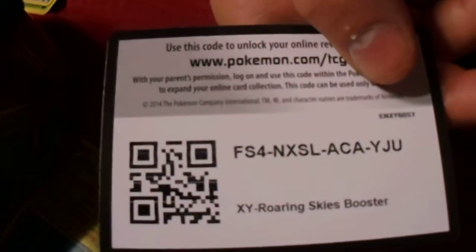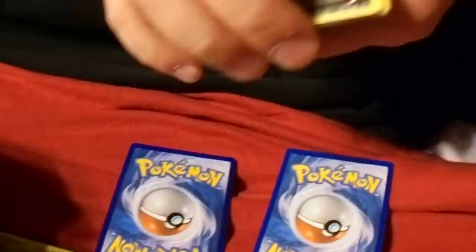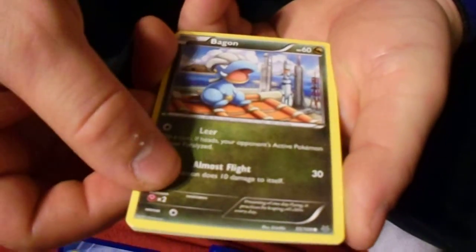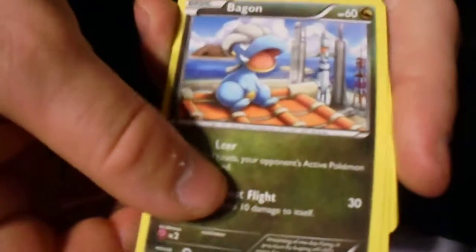For that EX pull, I will give you the code. I don't really need anything for Roaring Skies, just Phantom Forces. I'll actually give both Roaring Skies codes away this time, because a lot of you guys want Roaring Skies codes because of Shaymin and Rayquaza. Stuff that I don't actually need in the game.